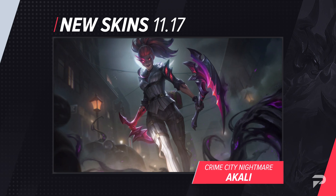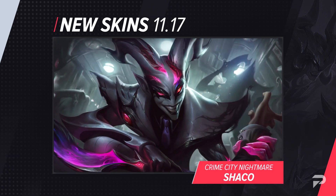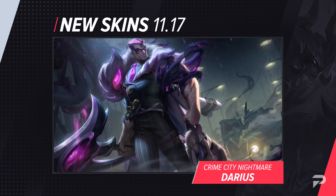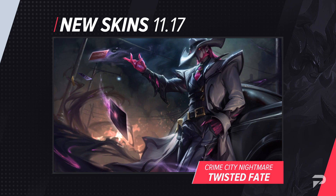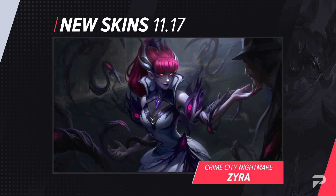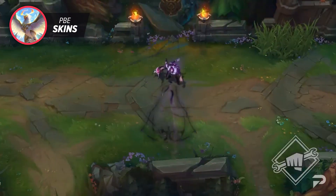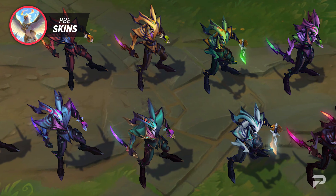Joining this new line we've got Akali, Darius, Shaco, Twisted Fate, and Zyra. These new skins feature new visual effects, SFX, models, textures, and of course a new recall animation. From the looks of it, all of these Crime City Nightmare skins are going to be 1350 RP, so your wallets are safe for now — unless you're going to buy these skins, then they're probably not. These will each come with 9 chromas so you can further customize your champion to match you better.